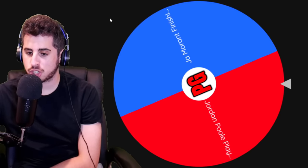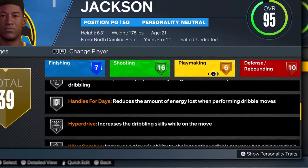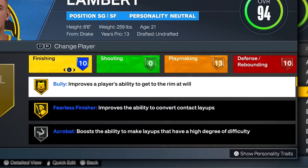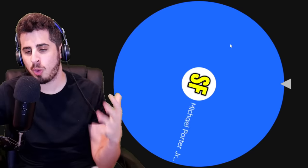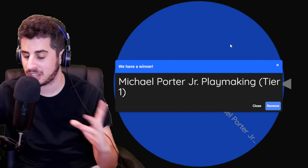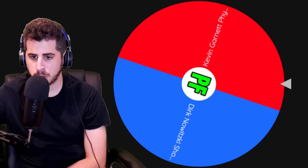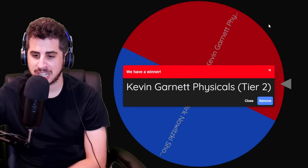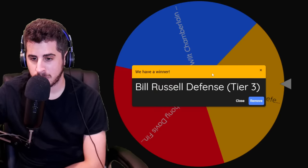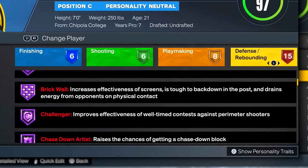Point guard gets Jordan Poole's playmaking — now three players at 95 overall, couple nice playmaking badges. Shooting guard gets Jimmy Butler's finishing — Lambert is almost elite at everything, just can't really shoot but insane badges everywhere. Small forward gets Michael Porter Jr.'s playmaking — Charlie Johnson up to 97 overall. Power forward gets Kevin Garnett's physicals — now two players at 97. Center gets Bill Russell's defense — three players at 97 overall. These Bill Russell defensive badges are different.